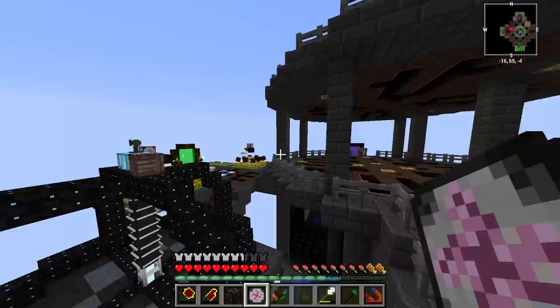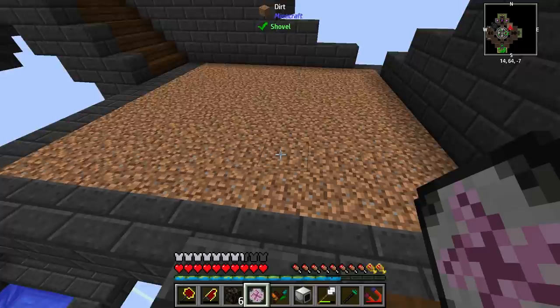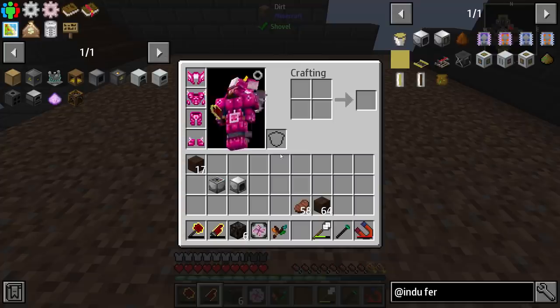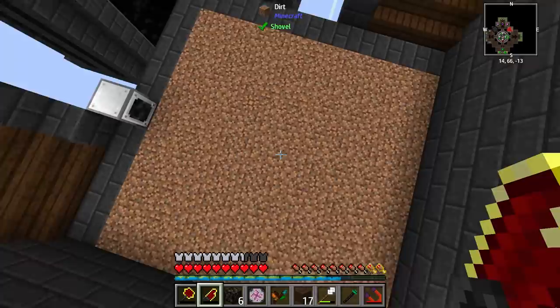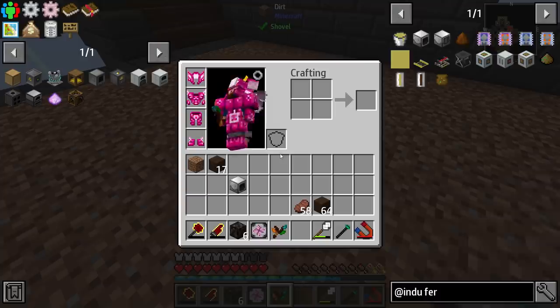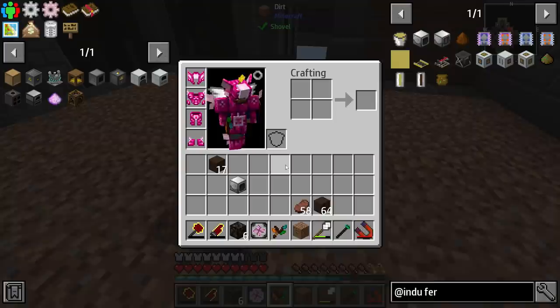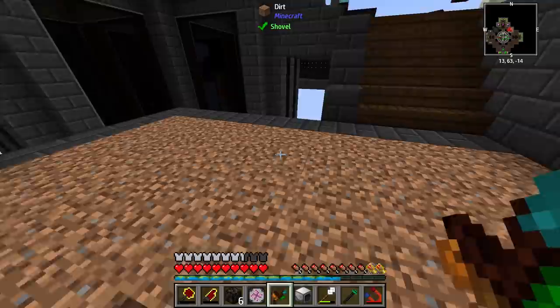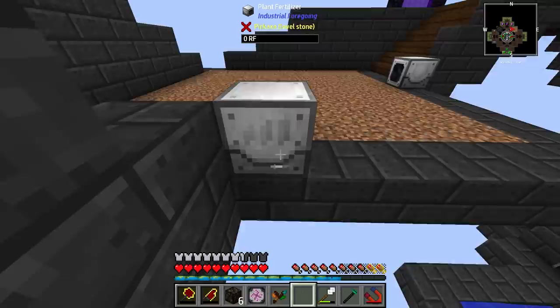We're going to do some work over here. To set these machines up, they are going to be kind of hanging off the edge. The plant gatherer goes on the edge and will farm the area in front of it. The plant sower is going to go one block below the center where we want to farm. I can place down the plant sower, then break this block and put the dirt back. I'll configure it — leave it open for now, we'll fix that later. Then we're going to use a fertilizer.